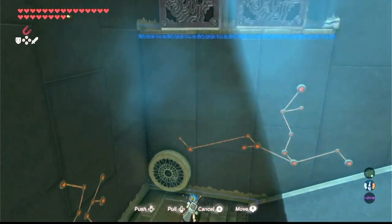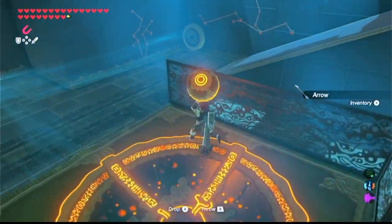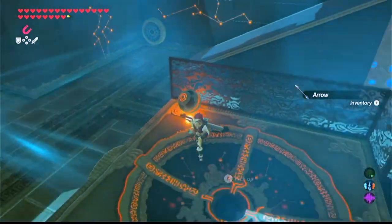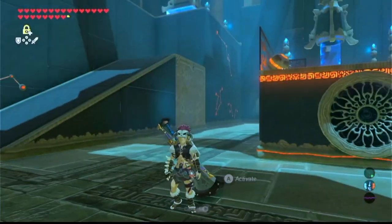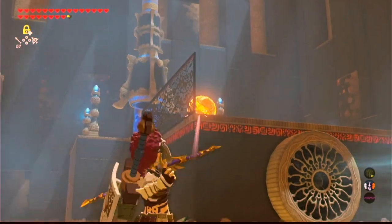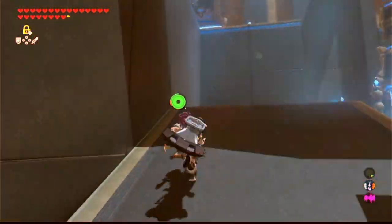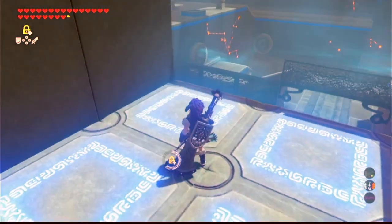You want to get the metal ball into the hole in the middle of the area, but you need that to go in there while you're on the platform up here on the left. So what you need to do is use stasis and freeze it. Hit it with one arrow and then run on over to this platform. When it drops into the hole it'll raise the platform.